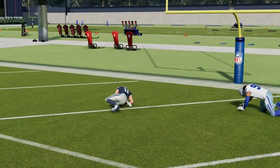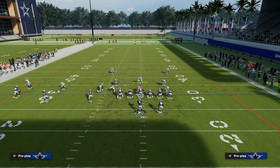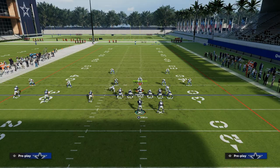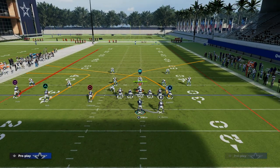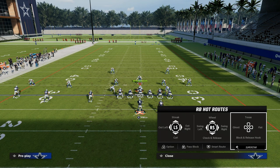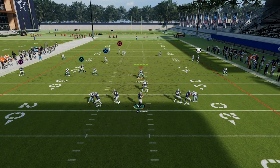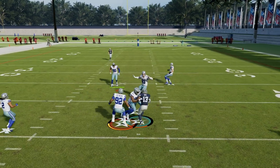If the user doesn't go vertical, great. If the user does decide to run vertical to take that away, now the whole middle of the field is open. Something as simple as a playmaker to the right on that little slot route — you see how he's going to get into the middle of the field. This play provides a ton of versatility for attacking double flat coverage.